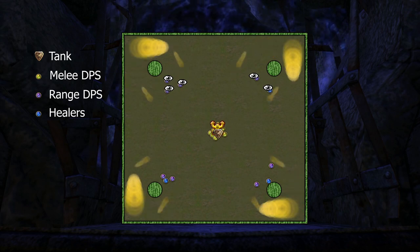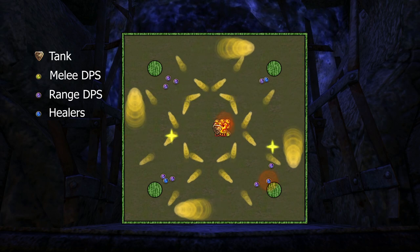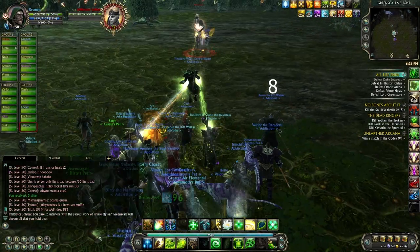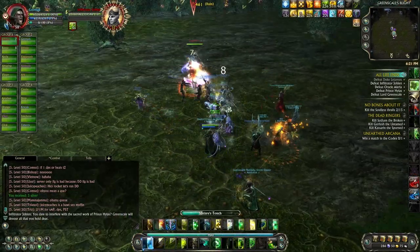Colliding with any Yellow Wisp during this encounter will likely result in death. Upon starting the encounter, the boss continuously moves throughout the safe area within the four pillars.